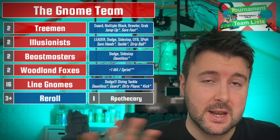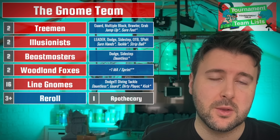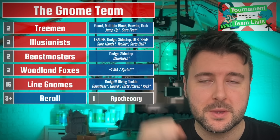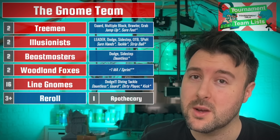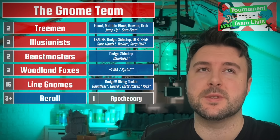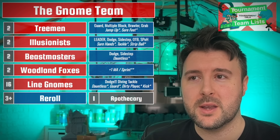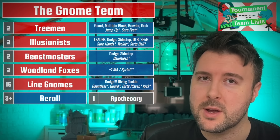If you're running Gnomes vanilla with no stars, you are probably going to have an absolute ton of money, so you'll be able to fill your boots with re-rolls and that Apothecary. The reason I recommend the Apothecary: your Illusionists are really fun and you're going to put skills on them in a tournament. The Beastmasters are really useful, your Woodland Foxes are very, very clutch, and having access to the Apothecary to save them and keep you going with one of them is really good.